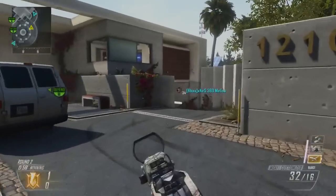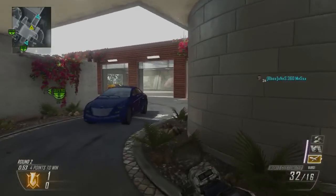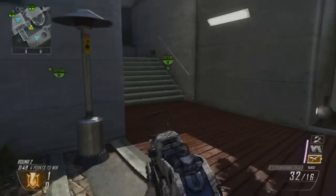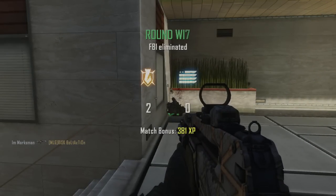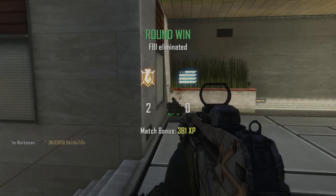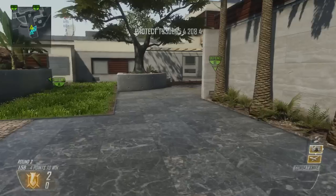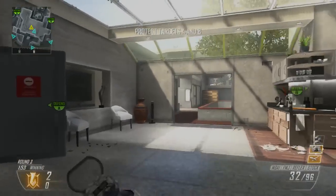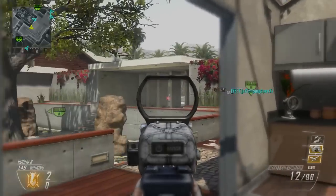Another thing I think you should do if you have a goal to get a swarm — or high streaks in general — is use Hardline. It's a big benefiting factor. Hardline is very beneficial if you're going to go for swarms, dogs, VTOLs, or even VSATs. It's only around 800 to 1,000 points for a VSAT with Hardline instead of 1,200. Very helpful.